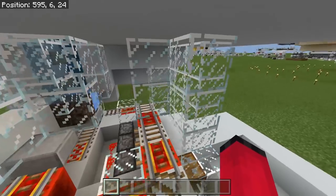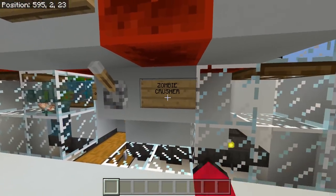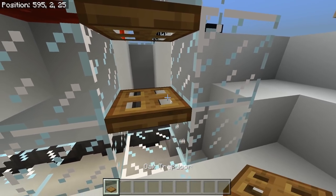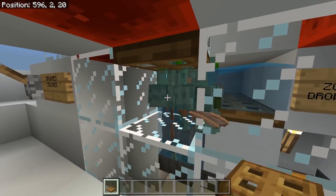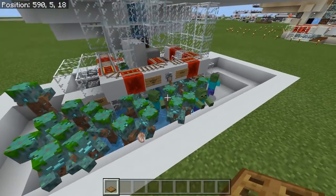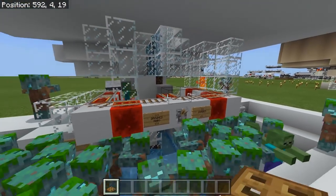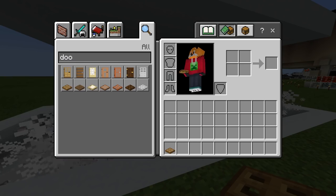You can stand here and kill them and collect the XP, or if you're not bothered about XP you can just flick the lever down and the crusher will kill them all, dropping their items into the chest. We've got glass around here so the zombies can't escape even when the crusher is closed.